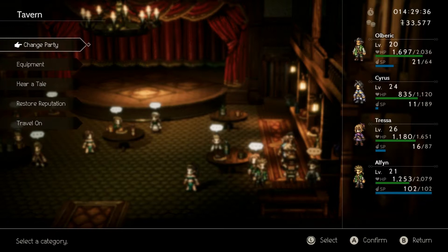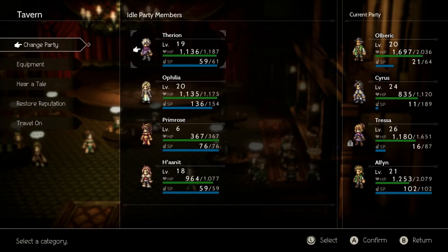Look for the building with the mug or stein sign on it. Head to the tavern and talk to the bartender and select change party.